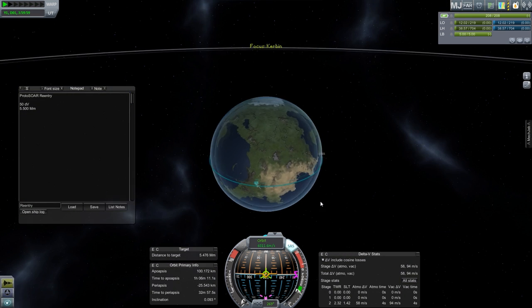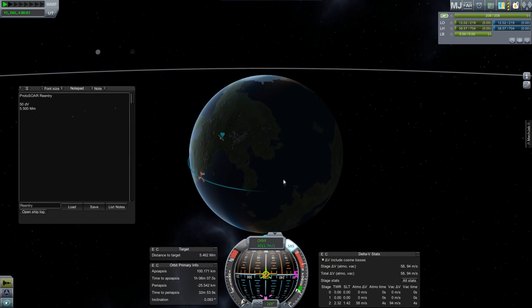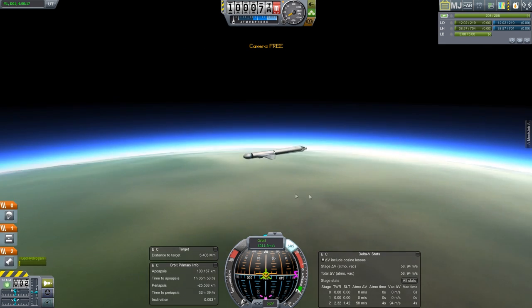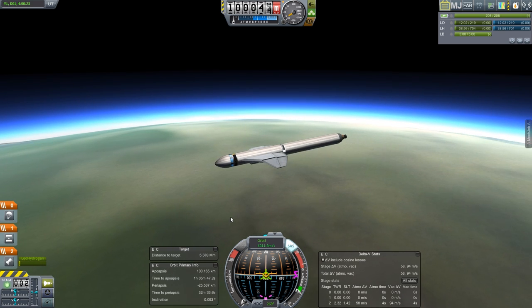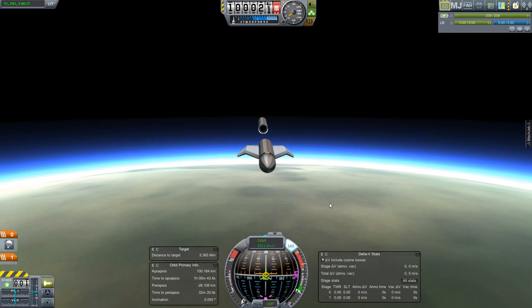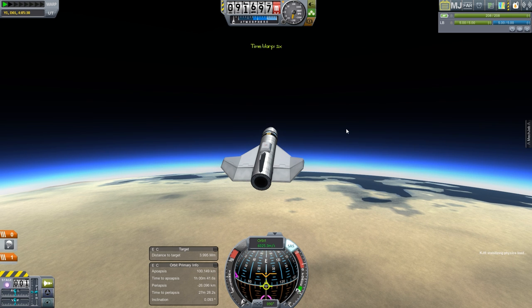We burned down to 94 meters per second right at 5,500 kilometers. The path looks like it's just barely grazing but it'll work. Now we're going for a nice gradual descent — I'll go ahead and stage to get rid of our booster. There we are, just hitting atmosphere at about 91.8 kilometers.